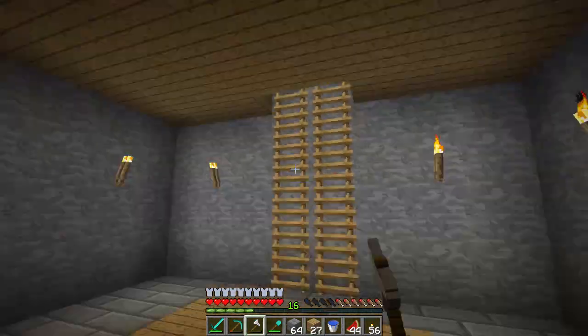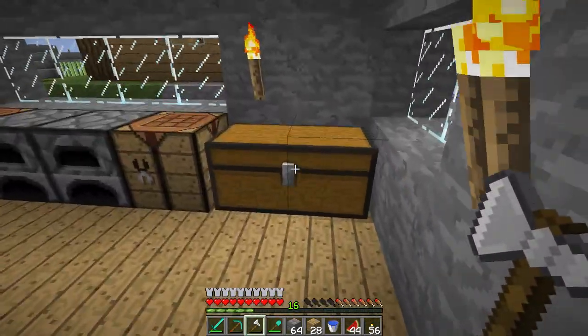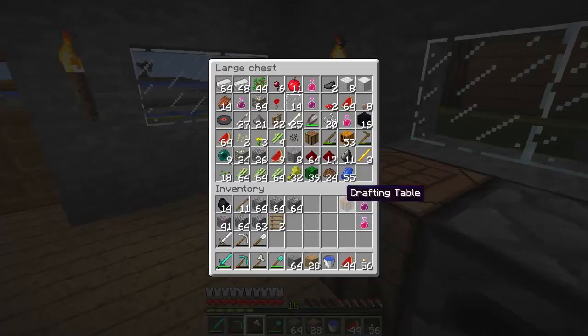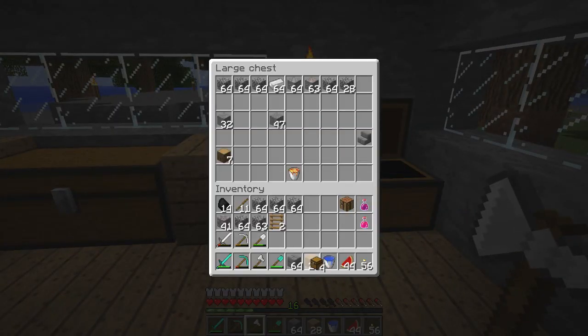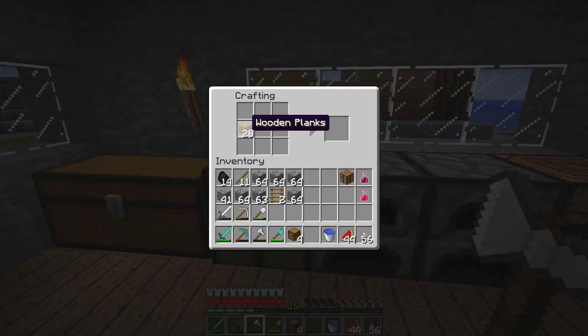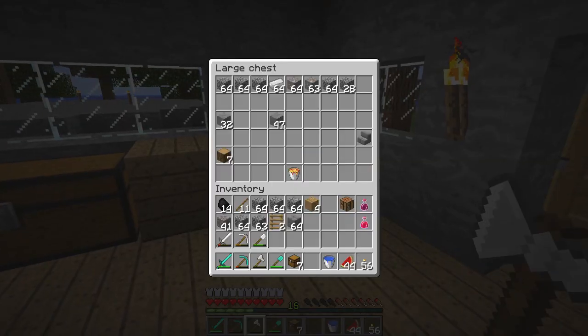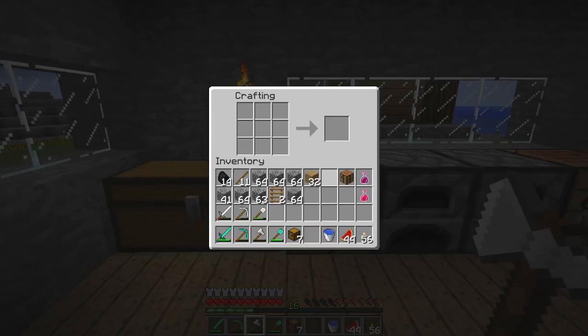We just need to make loads of chests now. I think I've got a couple in one of the chests — chests in the chest, chest-ception. We've got four there, so all we have to do is make, let's say 12 in total, I think that should be enough. Well, let's just make as much as we can for now, which is seven. I think we've got some more timber in here — yeah, we have. Let's make some more and we'll see how it goes.